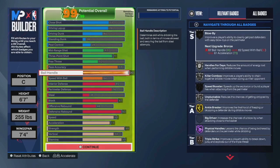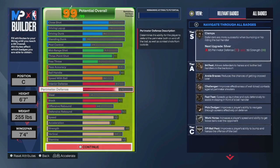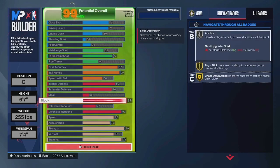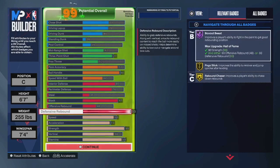82 interior defense gives you Silver Post Lock. 76 perimeter defense gives you all the perimeter badges on Bronze, which is pretty good value in my opinion. 87 block gives you Silver Anchor and also Gold Chase Down. 93 defensive rebound gives you Hall of Fame Box Out Beast, and 92 offensive rebound gives you Gold Rebound Chaser.